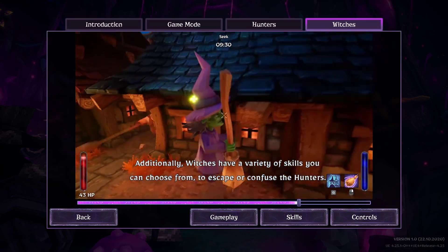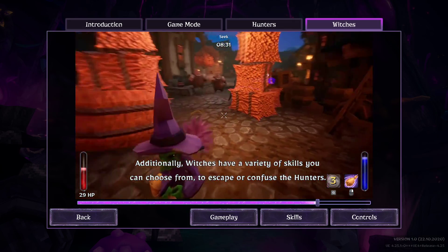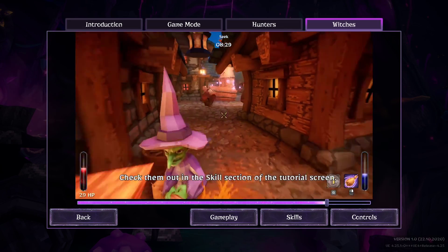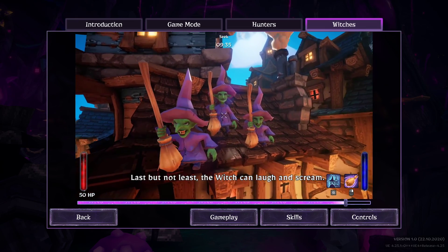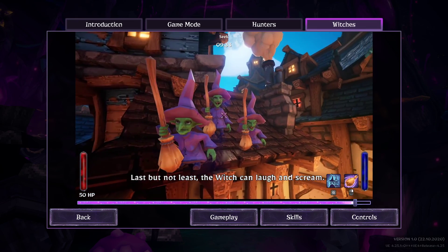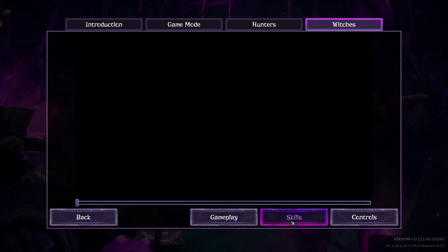Additionally witches have a variety of skills you can choose from to escape or confuse the hunters. Check them out in the skill section of the tutorial screen. Last but not least, the witch can laugh and scream.